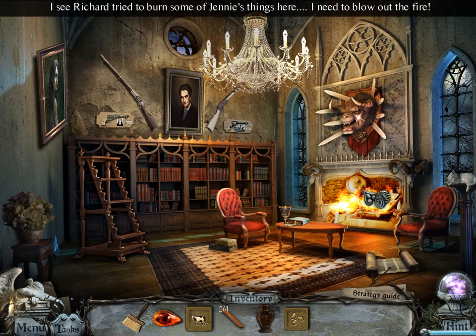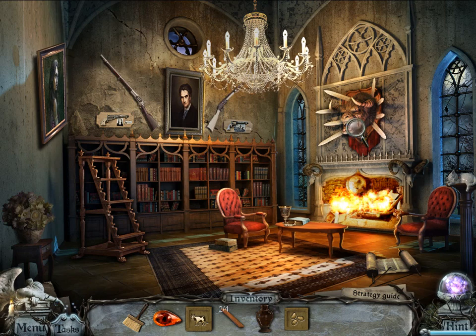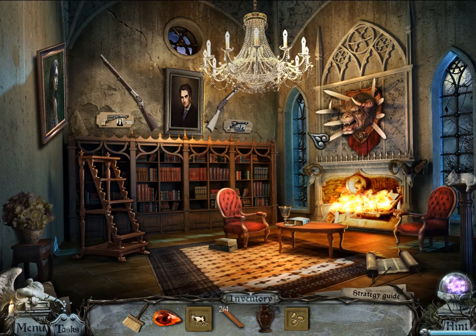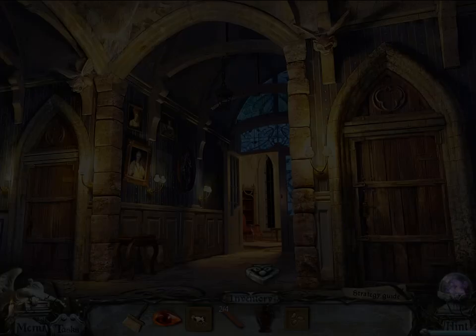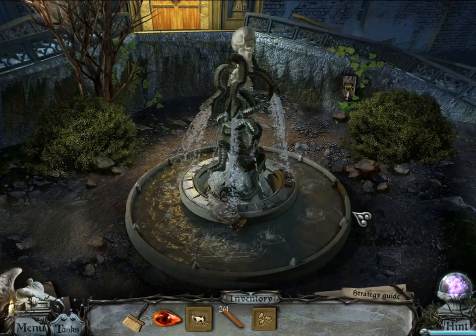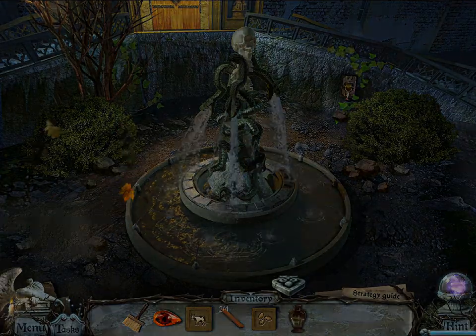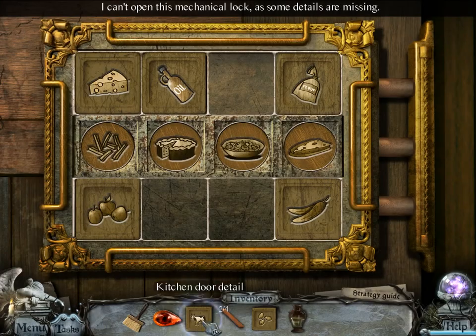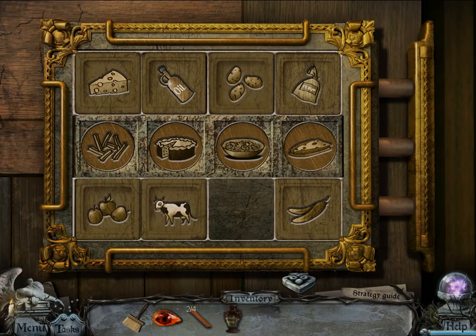I see Richard tried to burn some of Jenny's things here. I need to blow out the fire. It seems like this beast is a little long in the tooth, except they're missing the fangs, that is. So I'm guessing we need water from the fountain for the fire. Indeed — look at that deduction. Let's put these in so we don't have to carry those around.